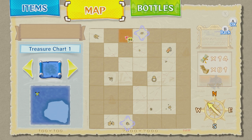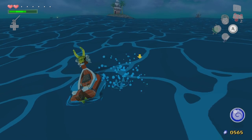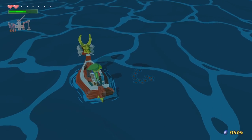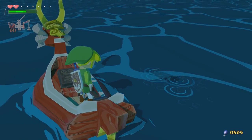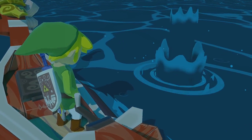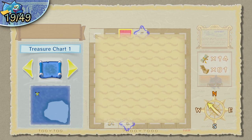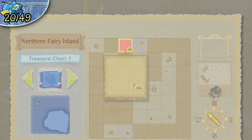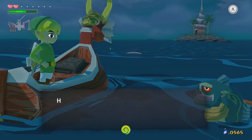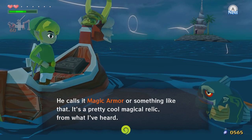Let's pull out our bait — actually we could just use our gamepad. I'm so smart — I put bait in my gamepad and then just decided to jump out of my ship. Still not used to the button combinations in this game, 40 episodes in. Open up my sea chart. He's talking about the magic armor or something — he's talking about Windfall Island. That's cool, it's a pretty cool magical relic from what I've heard.